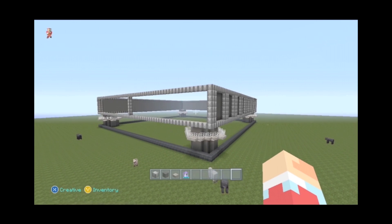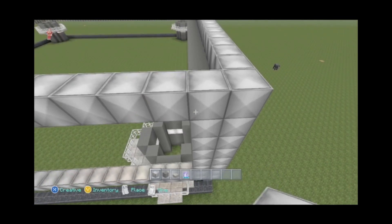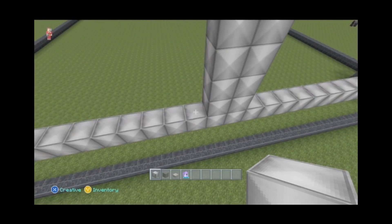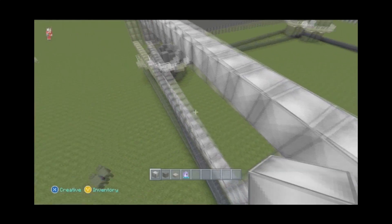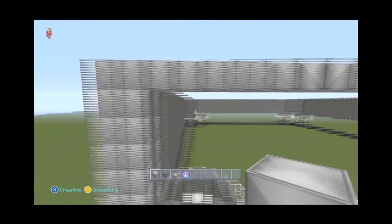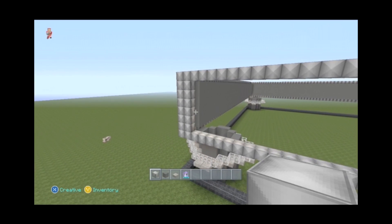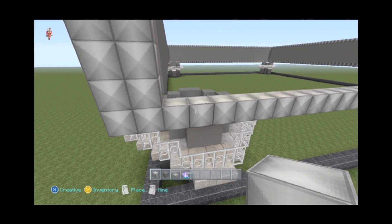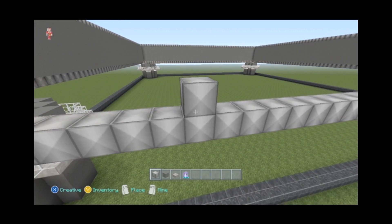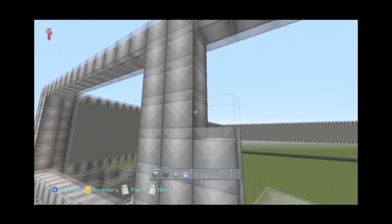We've got our center already marked. Along the edge, run up a layer of chiseled quartz. You're going to do both sides of the center so it's three wide, and run it up on the edge so that it's two wide. Then come in and count over thirteen blocks — on the thirteenth, fourteenth, and fifteenth block you're going to run three wide of the chiseled quartz. We're going to do that on the other side also.